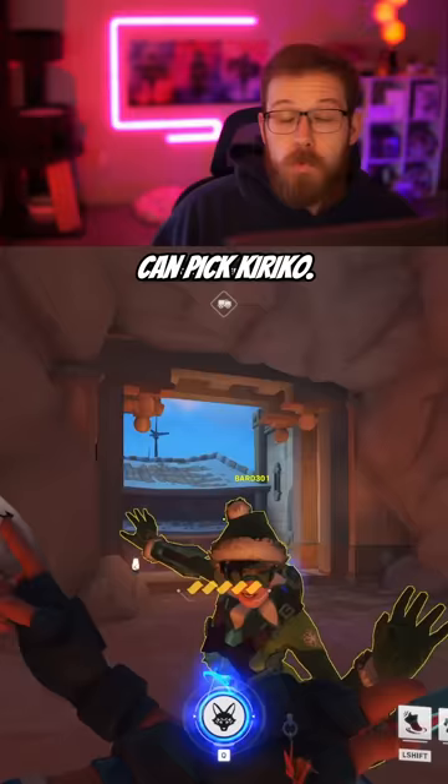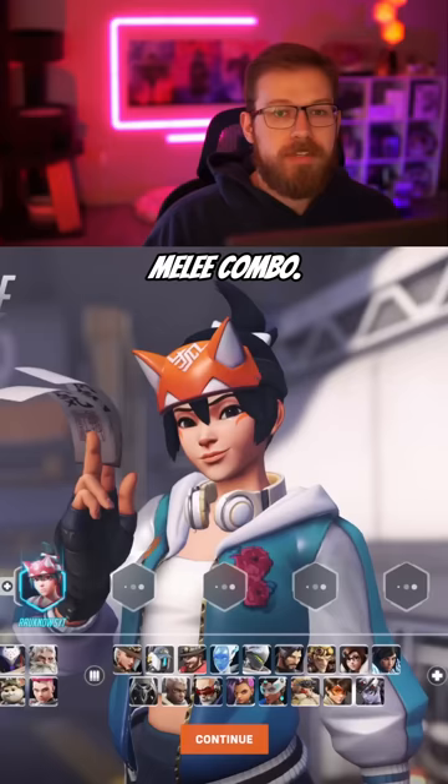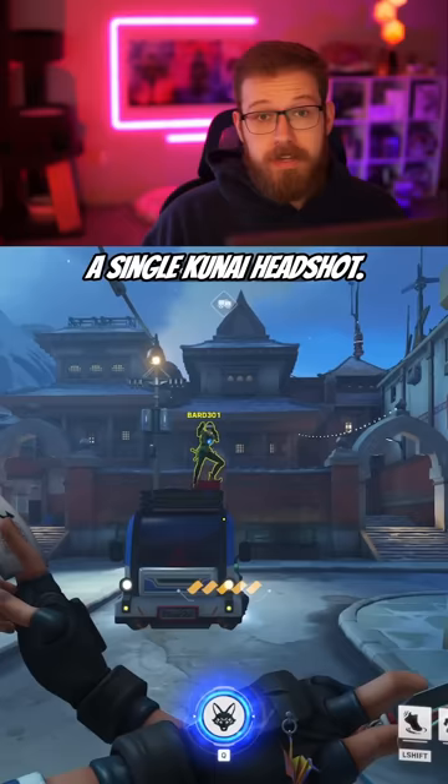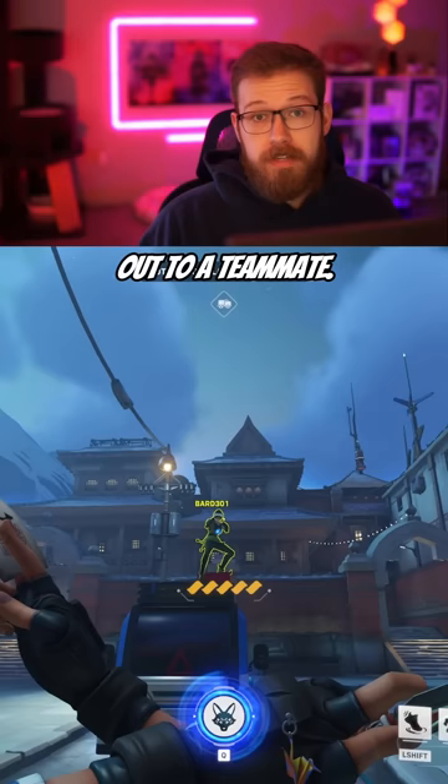And for support, you can pick Kiriko. With Kiriko, you can one-shot combo Tracer with a headshot-melee combo. You can also force out a recall with a Kunai headshot. If Tracer sticks you with a pulse bomb or pressures you, simply teleport out to a teammate. And if she tries to stick one of your teammates with a pulse bomb, throw a Suzu on them and it'll block all of the damage.